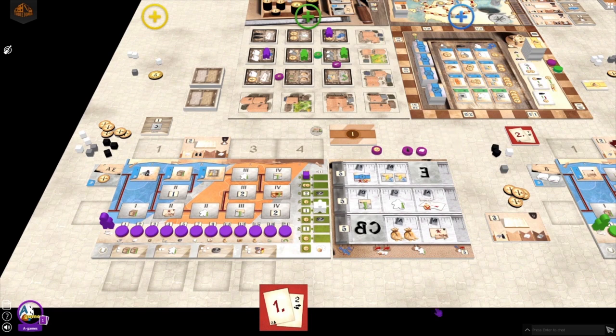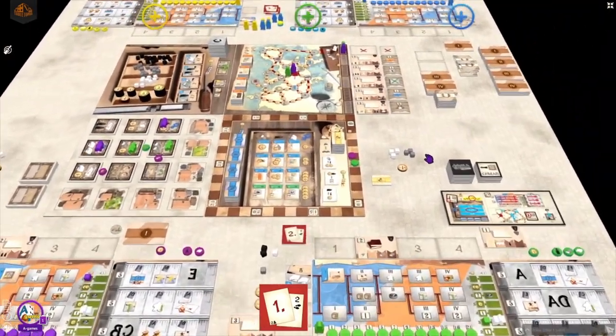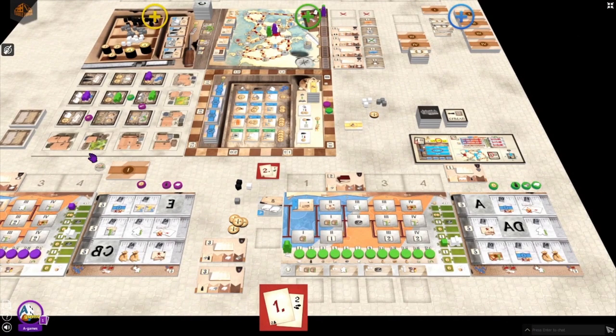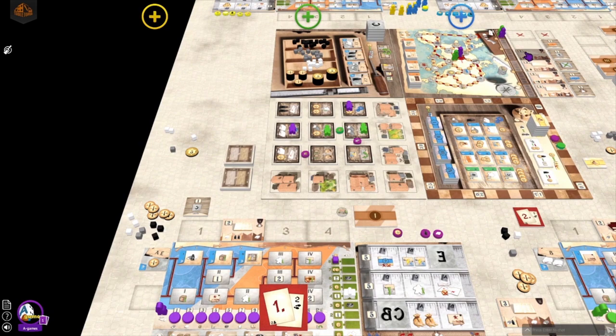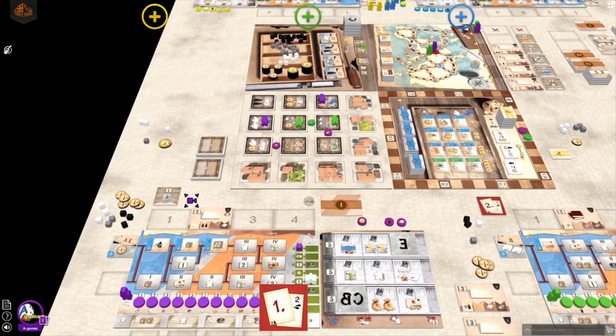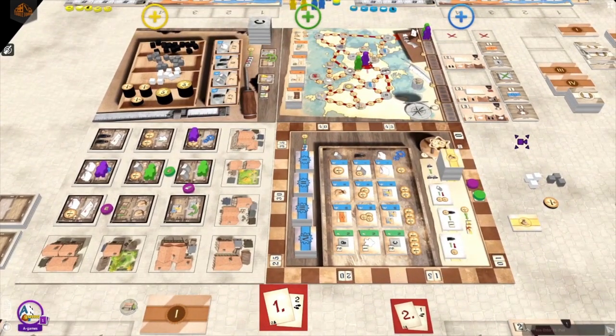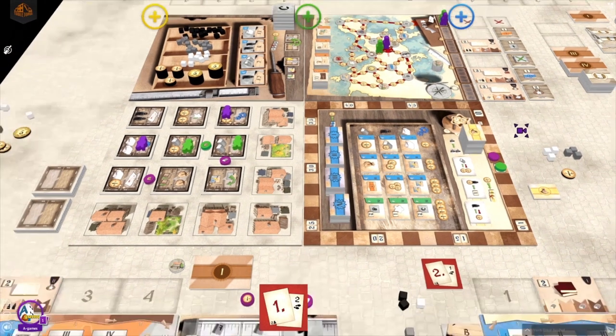Now it's the order and contract phase. We start with Gutenberg because he's the second player. He always chooses the first one, gets it for free. Then I can buy another one also. I'm checking my options and this seems right for me because I want to have sets with the signboards. So I will buy that one. The price is three coins because it's the third from my spot. I am also thinking about buying a contract but finally I decided not to do that.